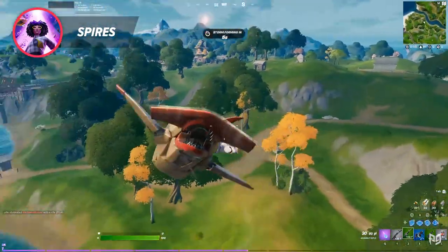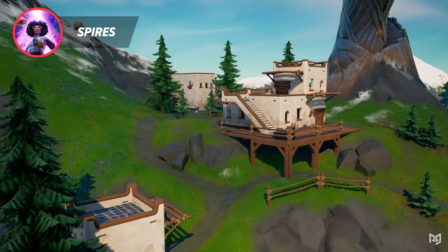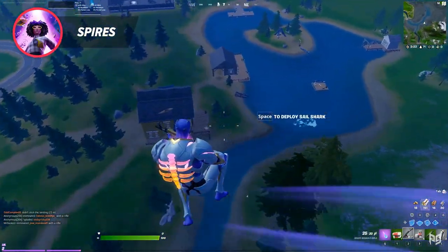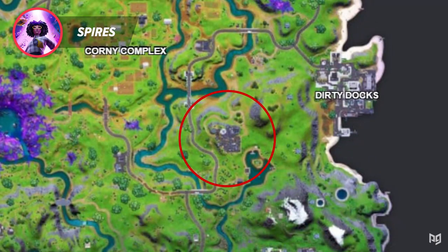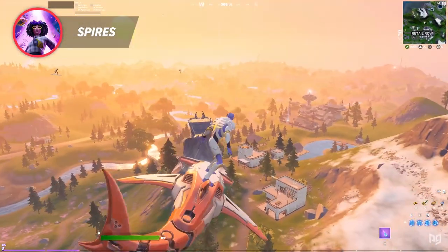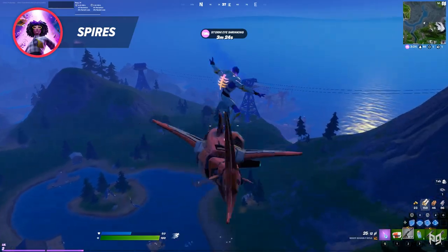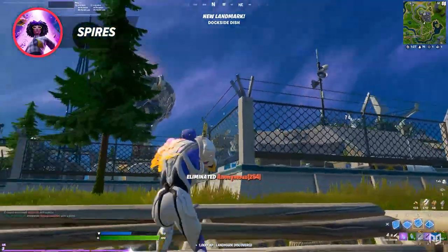Perhaps the best spire on the current map is the one directly north of Retail Row. This spire has a shack at its base, two full houses with lots of floor loot and some chests, as well as a double chest spawn at the top of the spire. After looting, the built-in launch pad on the spire provides direct access to the lake and houses below it for fishing, Retail Road to the left, another satellite station to the right, as well as Dirty Docks behind it. So if you land here, keep note of the players landing in those spots around you and evaluate while looting where the most optimal spot is to rotate to afterwards. If one of those spots is uncontested, it might be worth going there to loot. Or if you're an aggressive player, you may want to fly to one of the locations that has an active fight going on to third-party it.